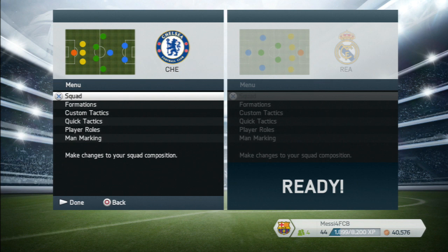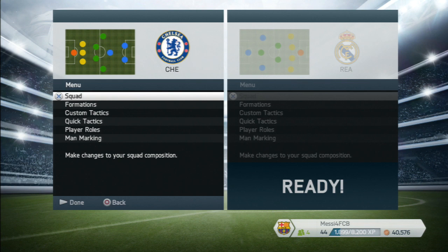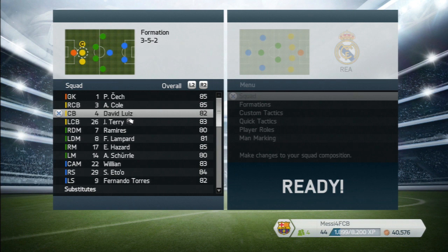Hey guys, Markyhd here and welcome to FIFA 14 101. Today I'm going to be giving you the best setup for Chelsea — the formation and also the team. I've decided to go for the 3-5-2 formation. I think it's best considering Chelsea have so many attacking players and the defense is pretty solid.